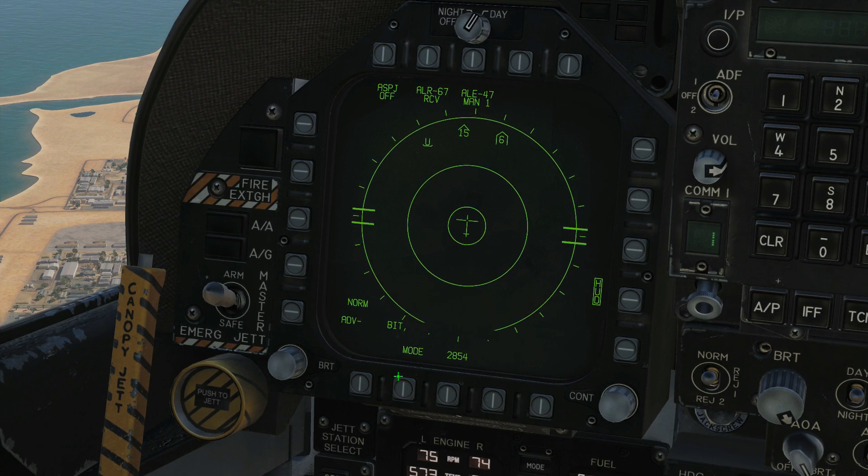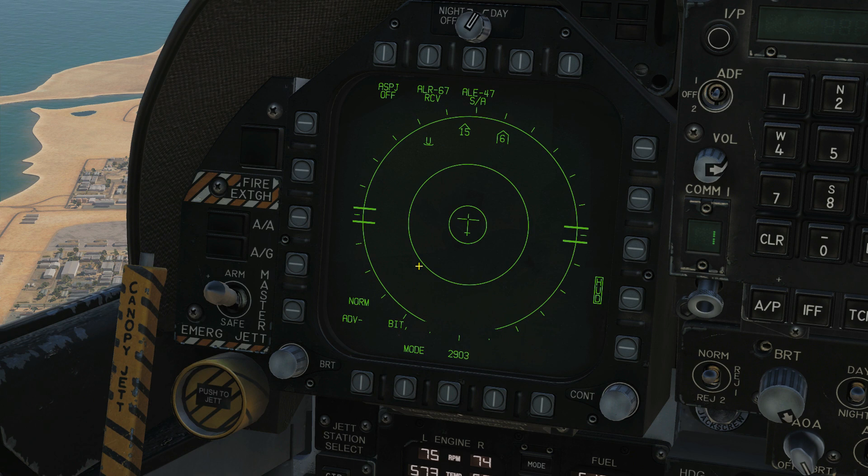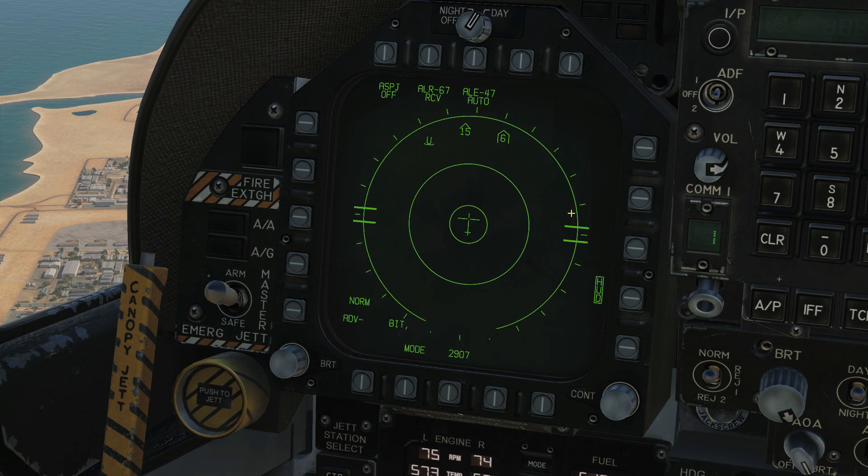We can choose manual and program one, semi-automatic where the RWR — based on the threat — will choose which countermeasure program to use but you still have to release it manually, or fully auto where the RWR chooses which countermeasure program to use and also expends it for you, or standby.